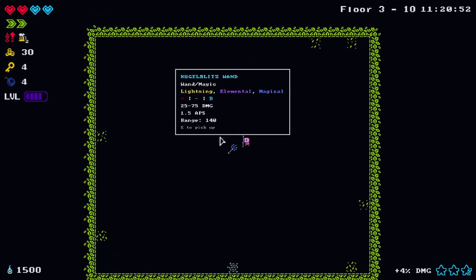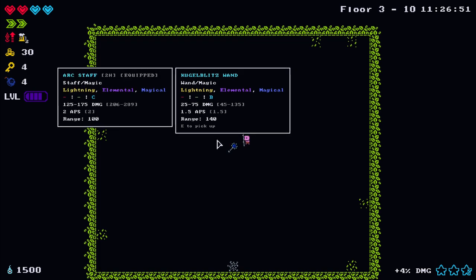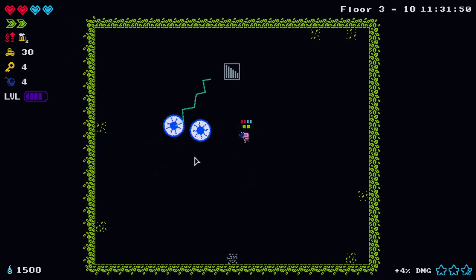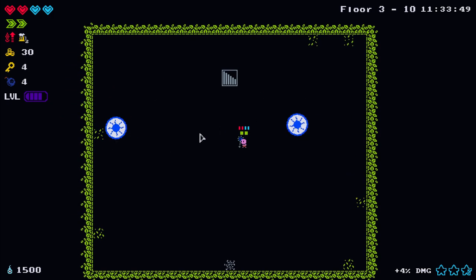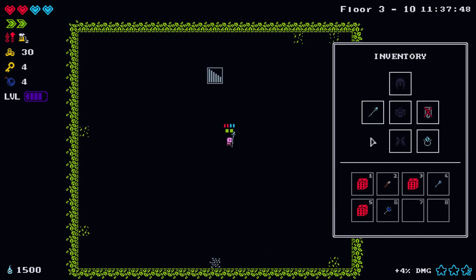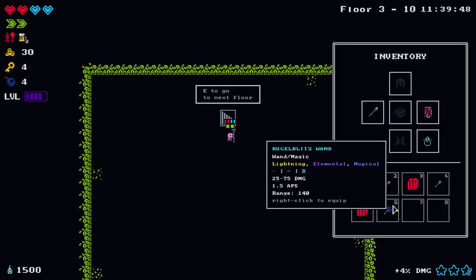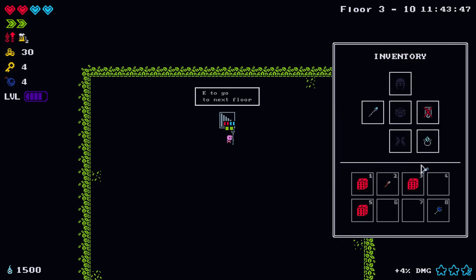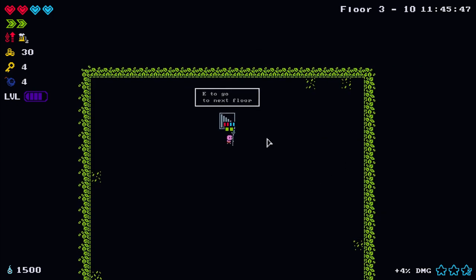We got a Kugla Blitz wand - the damage on it isn't too exciting but let's see what it does. It is one-handed though, so you can use an offhand with it. The same with the bubble one - that's also one-handed.